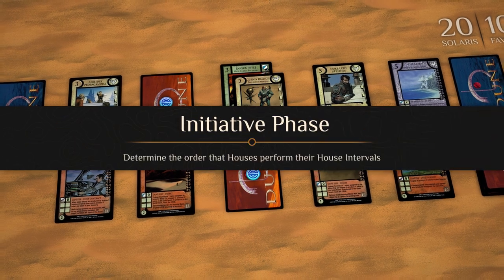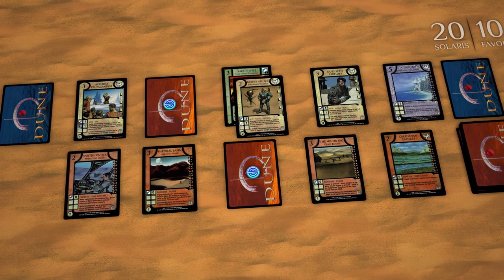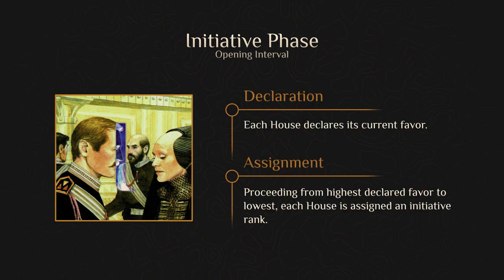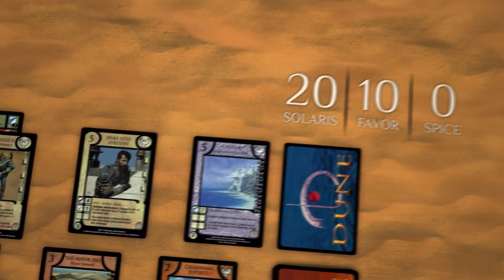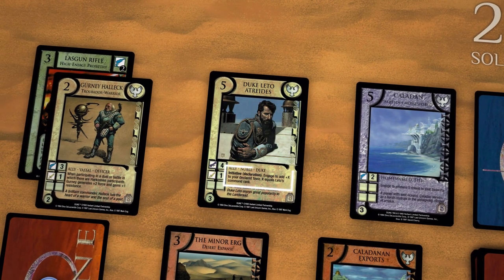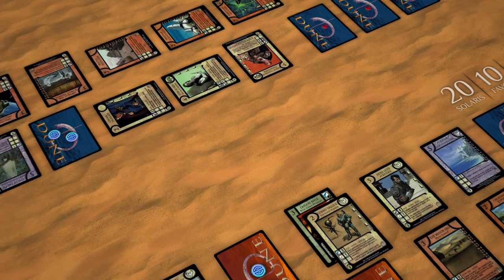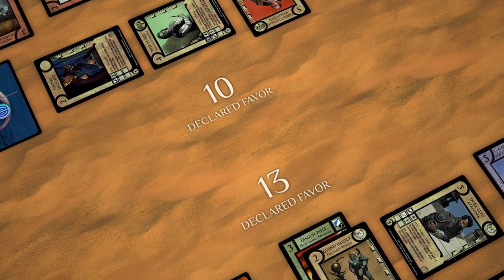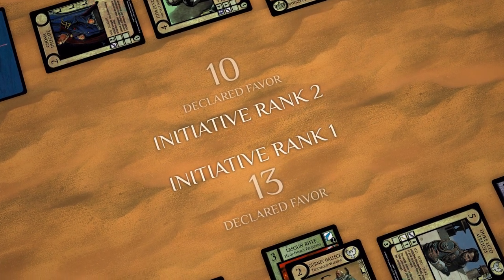The Initiative Phase determines the order that houses perform their house intervals. This phase has two steps: Declaration and Assignment. For declaration, each house declares its current favor. Declared favor is current favor as modified by tactics and other effects; cards that affect declared favor do not change the actual current favor. Declared favor is used solely for determining initiative. After declaring favor, assign initiative ranks proceeding from highest declared favor to lowest. The house with the highest declared favor earns initiative rank 1, the second highest gains rank 2, and so on.